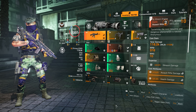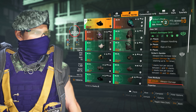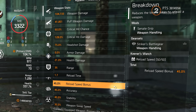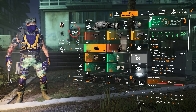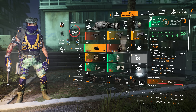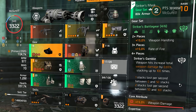Moving on to the build — this is a Striker build. For new players, equipping two pieces of Striker Battle Gear gives you 15% weapon handling, which means load speed, accuracy, and stability. Equipping a third piece gains you 15% rate of fire, which is why you saw that rate of fire much higher. The fourth piece is the Striker gamble: weapon hits increase total weapon damage by 0.65%, stacking up to 100 times. Once you have 100 stacks, you gain a total of 65% weapon damage from the Striker, though you lose stacks per second if you stop shooting.